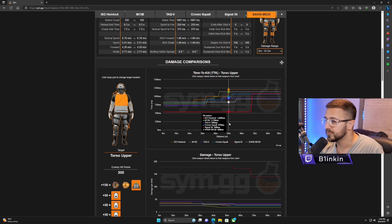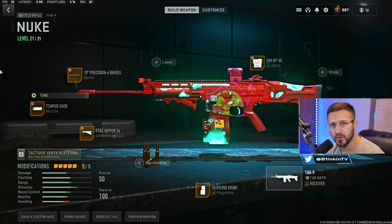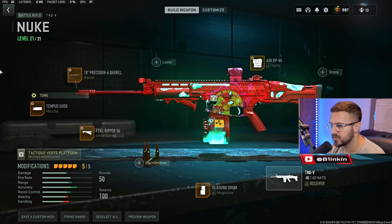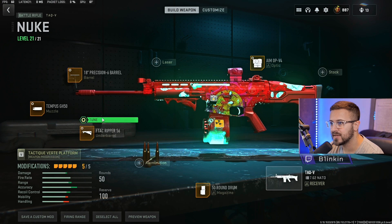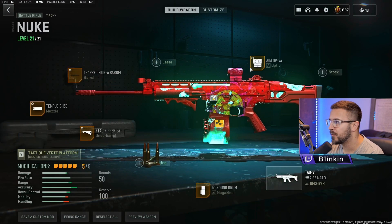Coming in at number one for my top five long-range options is the TAC V. A lot of people talk about it having more recoil than other weapons, and I will say it's a little more high-skilled, but I'm gonna give you a quick demo in the firing range — I really don't think it's hard to control at all. For this build we're rocking the Tempest GH 50 muzzle tuned for recoil stabilization and recoil control, the 18-inch Precision Six barrel tuned for recoil steadiness and ADS speed, and the F-TAC Ripper 56 under barrel tuned for recoil stabilization and aim idle stability.